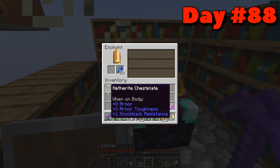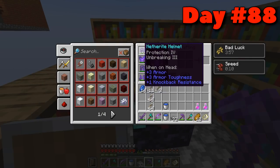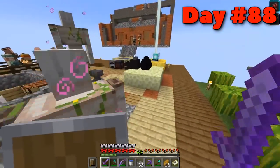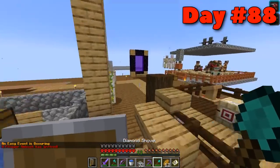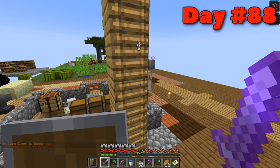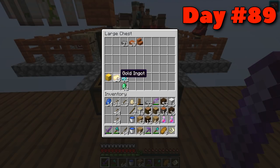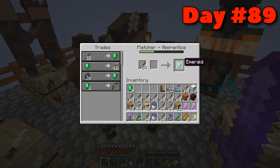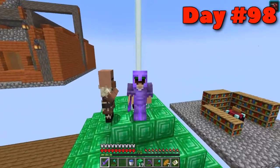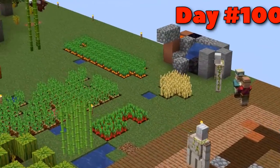By day eighty-eight I realized there wasn't really that much more I could do — I was kind of done with everything. I started enchanting the rest of my diamond armor to level thirteen. Then I was walking around thinking what can I do for the next ten to twelve days. I realized that though I have a beacon, I kind of want a full beacon. And the only way to complete it was to do every trade under the sun. Here we are on day ninety-eight completing the beacon. Waited two more days. Here's the final shot of the island. Full beacon. Don't know what happened to the llama.